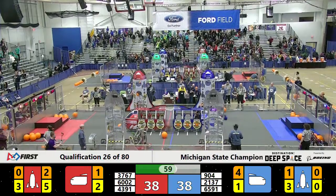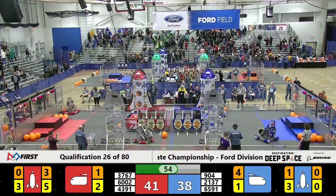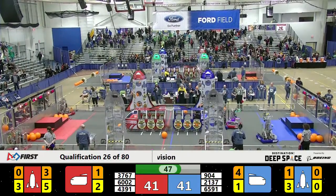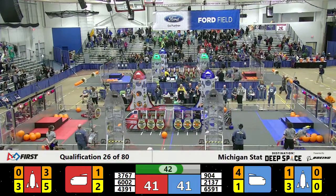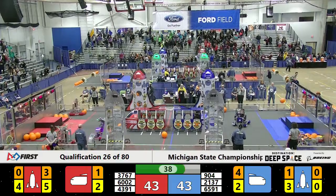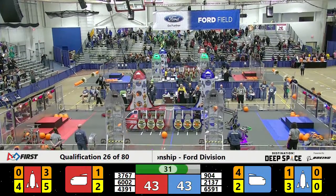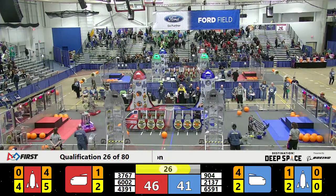Red Alliance needs four more cargo and one more hatch panel to get their ranking point — make that three more cargo as Titan shoots and scores. Torque tried to squeeze one by the BraidBots but couldn't quite get it to connect. D-Cubed is trying to get their hatch panel on the front of the blue cargo ship for two points. The BraidBots have switched from defense back to offense for the Red Alliance. Titan Robotics shoots and scores — they need two more cargo and one more hatch panel as we've reached the first warning of a sandstorm approaching.